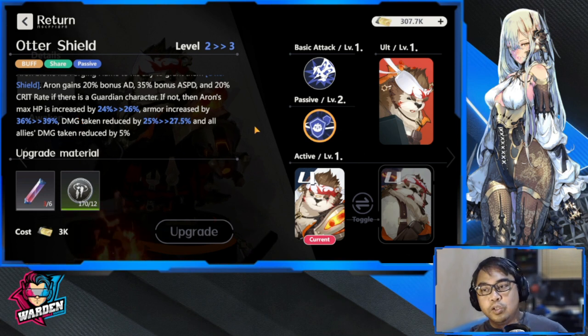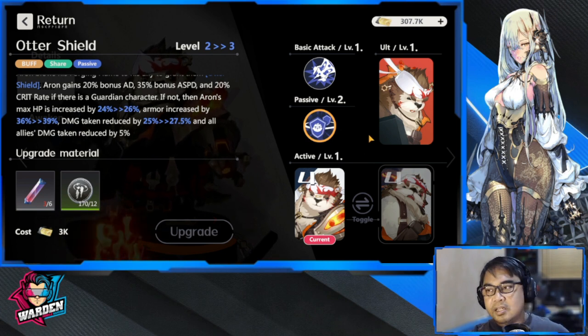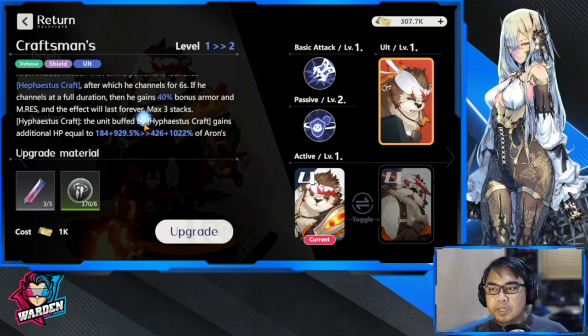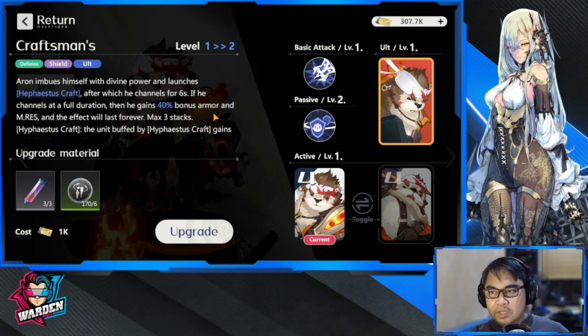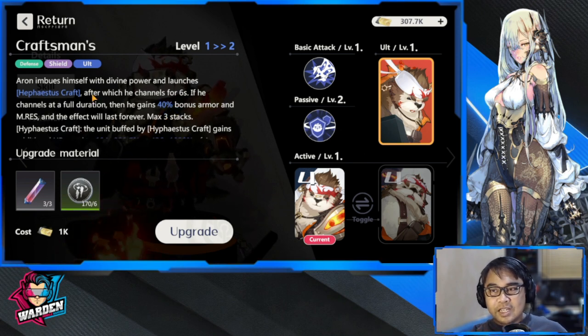After you prioritize the passive, next will be the ultimate, because this one makes him even tougher. He gains 40% bonus armor and magic resistance, and this will last forever — it's permanent. The Hephaestus Craft has a max of three stacks, and the unit buff gains additional HP, which makes him tougher.